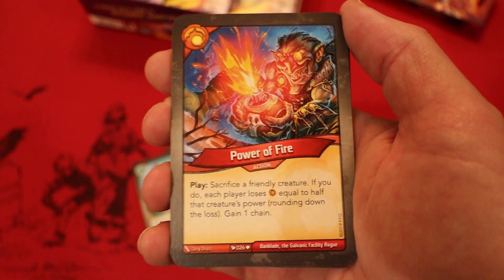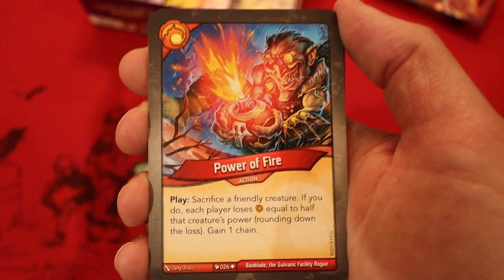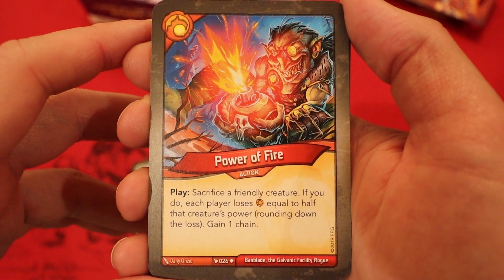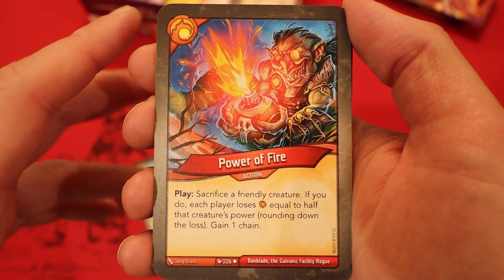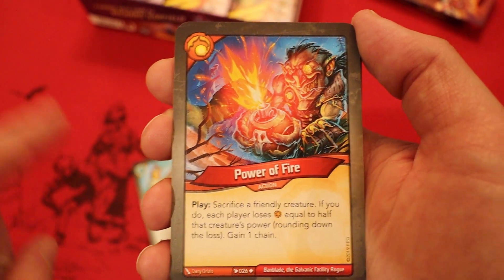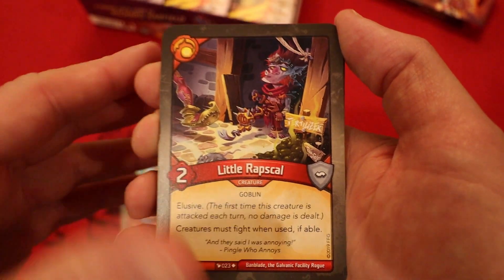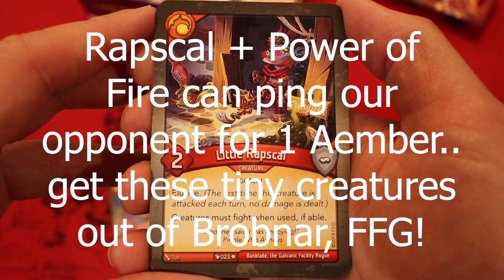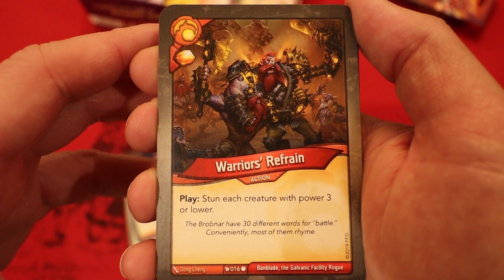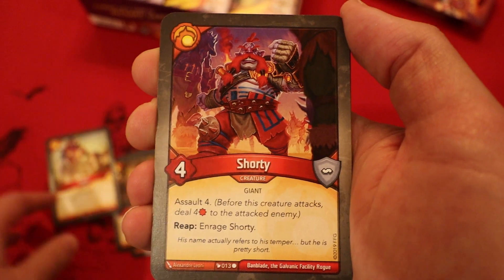Now we're on to Brobnar — I forgot Brobnar was in here, I got so excited about those first two houses! Power of Fire: sacrifice a friendly creature; if you do, each player loses amber equal to half that creature's power, rounding down, gain one chain. Hold up — this with Gargantodon can make our opponent lose eight amber. That's kind of insane. And of course Little Rapscowl, two power Elusive — creatures must fight when used if able. Warriors Refrain — stun each creature with power three or lower. Tremor — stun a creature and each of its neighbors.